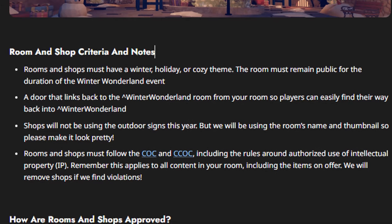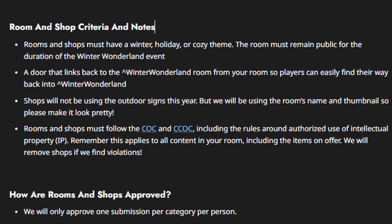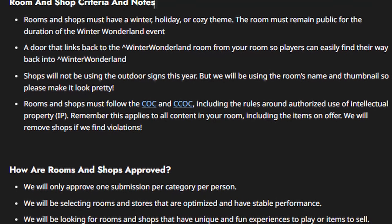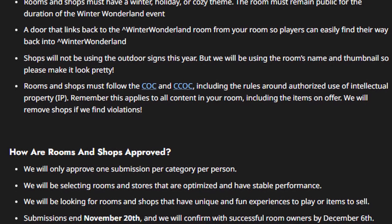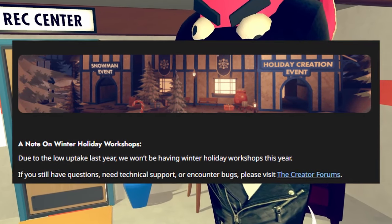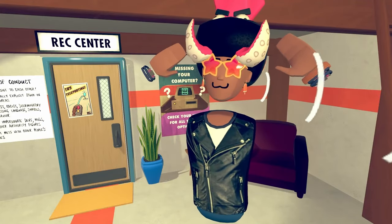Rooms and shops must follow the code of conduct and creator code of conduct, including rules around authorized use of intellectual property — this applies to all content including items on offer, and they will remove shops if violations are found. They will only approve one submission per category per person, selecting rooms and shops that are optimized with stable performance, and are unique and fun. Submissions end November 20th and they will confirm with successful room owners right before December 6th. Due to low uptake last year, they won't be having winter holiday workshops this year. If you have questions, visit the Creator forums.